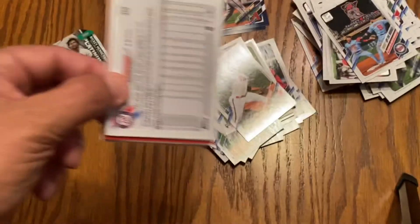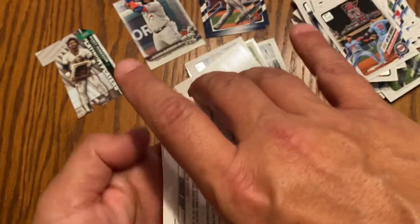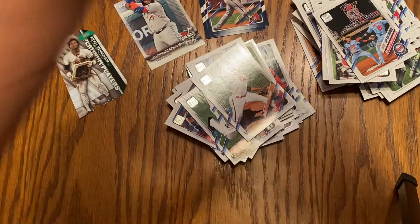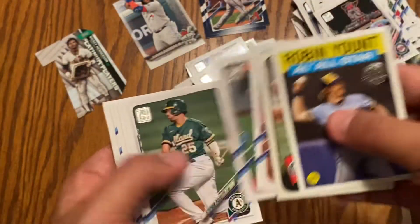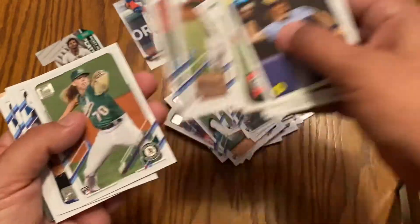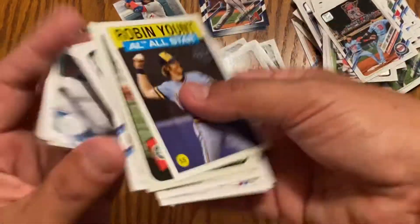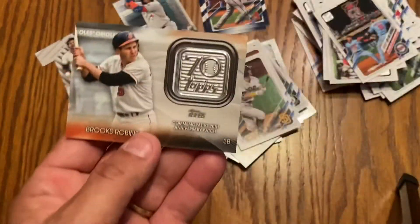All right, here is our patch card. Let's see — let's put that on the bottom. I'm going to pull this off screen so you can't see. You might have seen it, I don't know. Robin Yount. Kyle Lewis. Jeffrey's rookie.